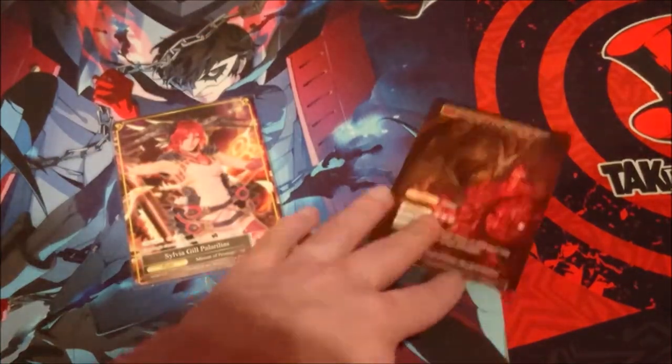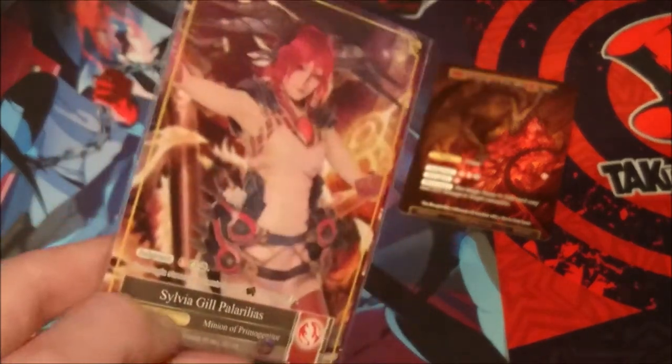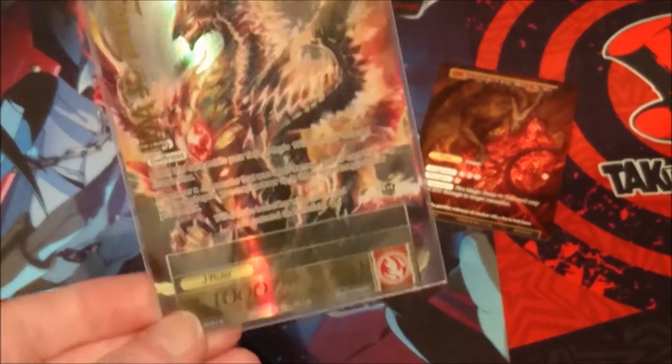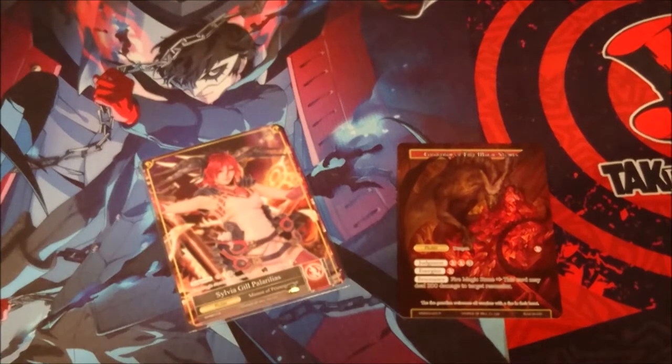We are also running Sylvie as a side-in option. Her ability turns fire magic stones green for color fixing, but since we're running 20 fire magic stones we don't need to worry about that. She costs four, cheaper than the Guardian, and when she enters she deals 1000 damage to one resonator. Whenever she kills a resonator and it goes to the graveyard, she can recover up to three target magic stones. Both rulers are viable options — the deck is mainly aggro-slash-burn, leaning more towards burn since there are more spells than resonators.